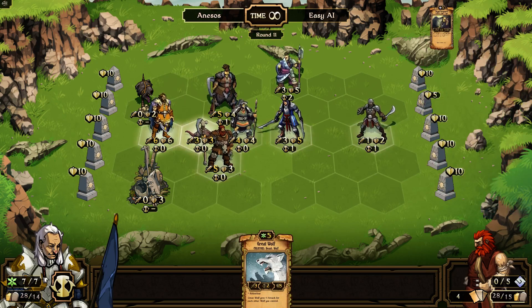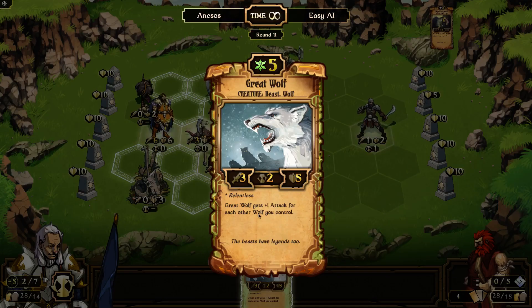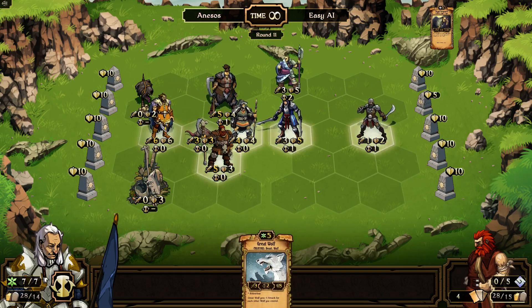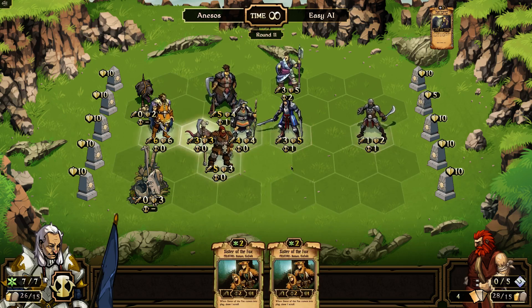Let's do that and that. Do I want the Great Wolf? I like the Great Wolf — he's a good card, he's relentless. And if you have other wolves you get plus one attack on this guy. I don't have any other wolves, so let's get cards. I guess I should be doing that first to see what I get before I move stuff around, but whatever.